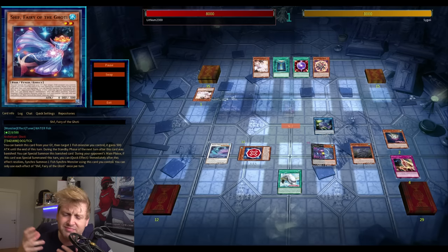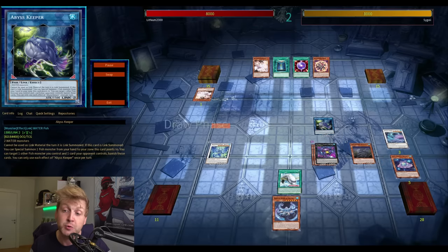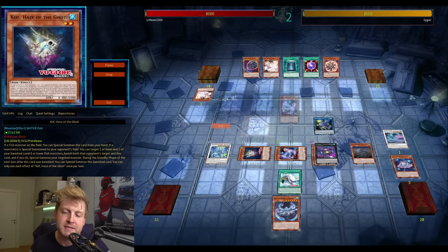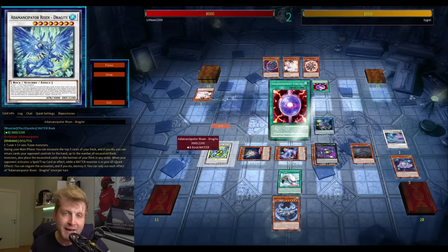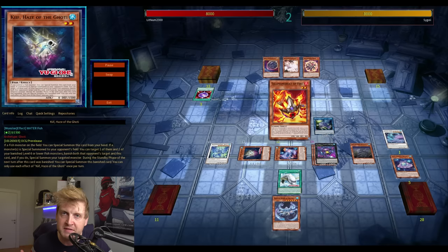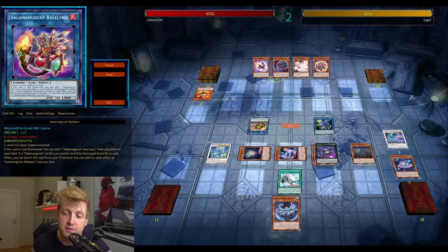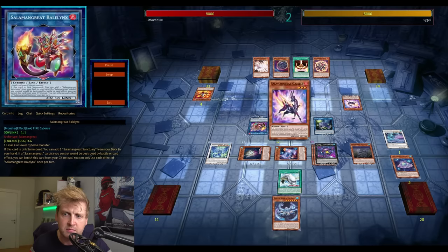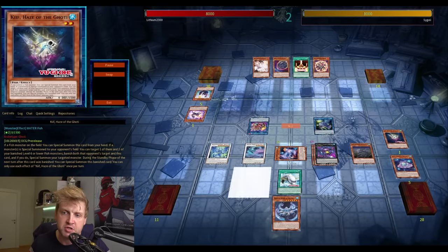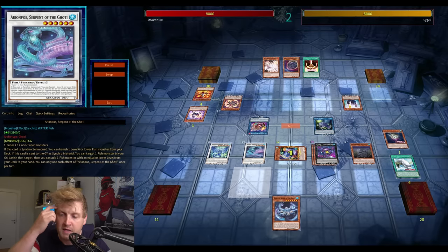A new addition to the deck is that this new Level 6 searcher can search any fish from the deck, so you can search Deep Sea King — which is kind of consistent. The question is whether it's really worth it. It might be, simply because it's so easy to get on the field with Abyss Keeper, your link two, which summons any fish from your hand to the field. That's an easy Deep Sea King on field — discard anything to summon up to four fish types from your deck.